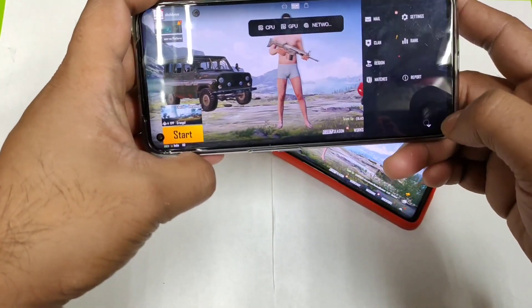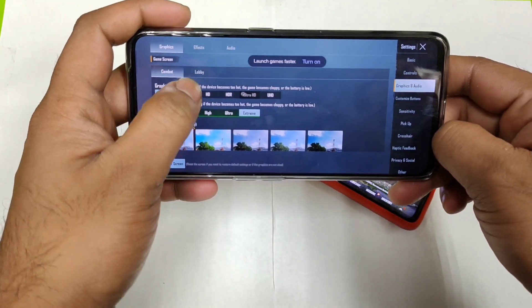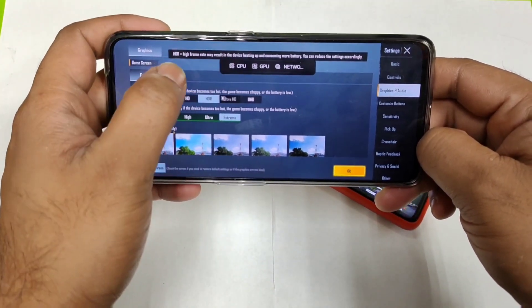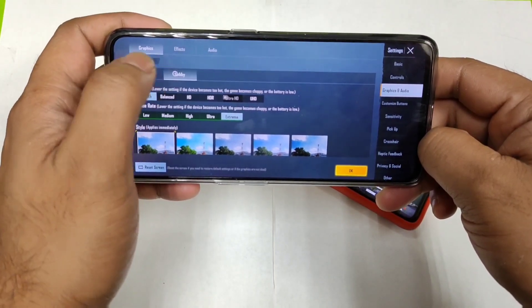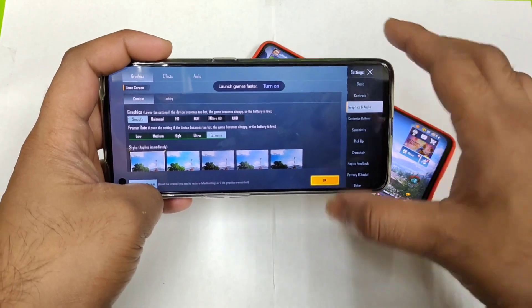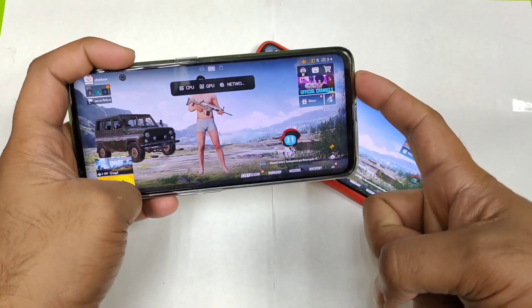On the Realme GT Neo 3T, going to the settings option you can see: Smooth and Extreme, Balanced and Extreme, HD and Extreme, HDR and Extreme, and you can play Ultra HD as well. So overall, both phones don't have any 90fps even though the Realme GT Neo 3T was released recently.